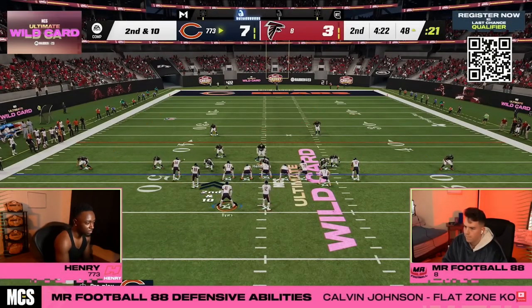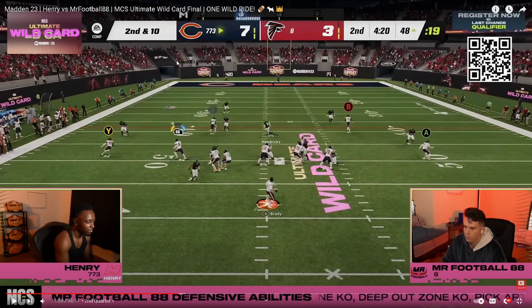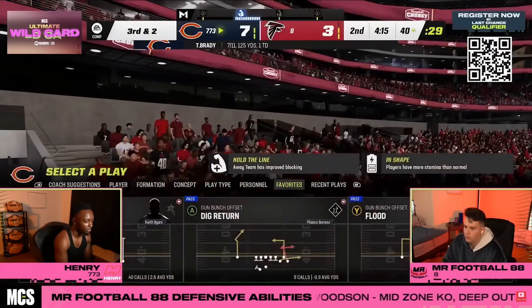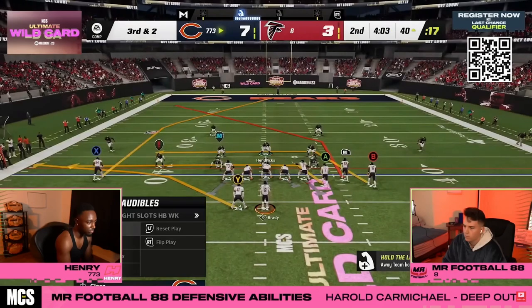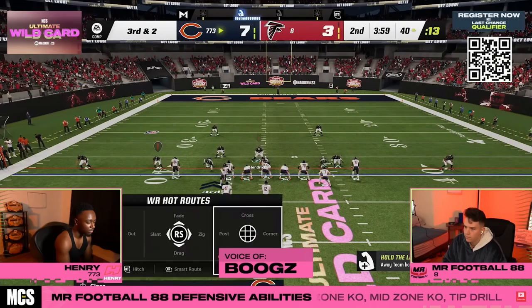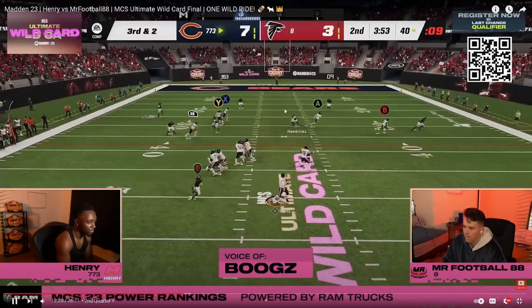Back to that seam concept. Last time it was drop eight zone; this time it's seven-five man. He's going to flip the man coverage a bit and maybe play some zone. Got to take the running back read. Good read by Henry. Mr. Football is making significant adjustments. Anyone running Dollar at a high level knows the key is that it's really hard to identify what they're doing pre-snap — and the same is true of the base 3-3 Cub or 3-3 Normal.